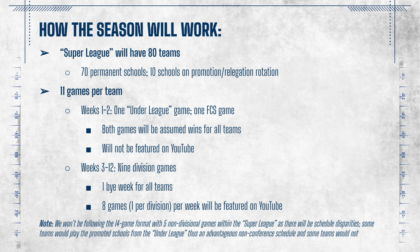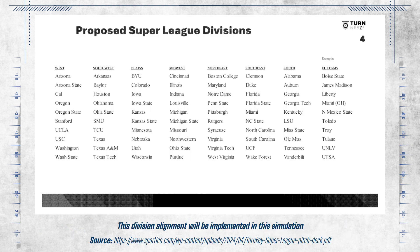80 teams are competing in this simulation, just like in the proposed Super League, with 10 teams in each division and teams playing all of their division foes once. Here is the division alignment that we're using, and you can view the entire pitch deck discussing the exact divisions of the Super League by clicking the link in the description below.